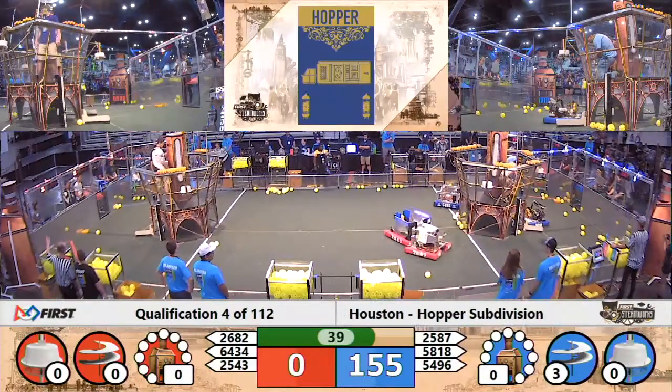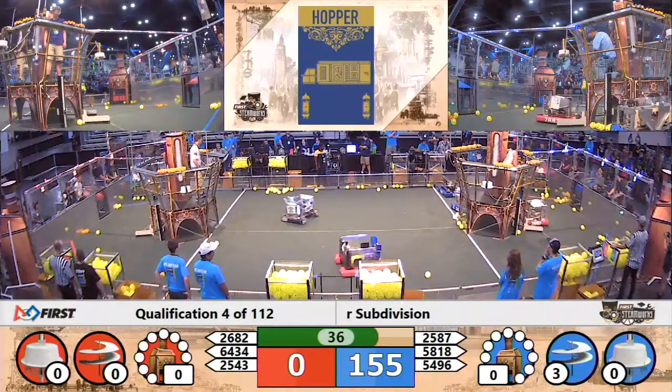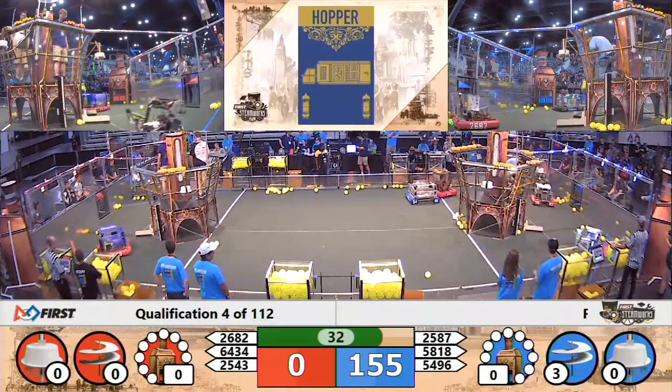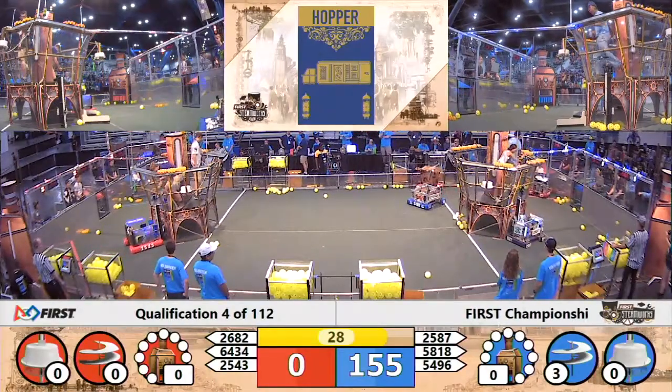58-18. Blue Alliance — Riviera Robotics dropping off that gear, and the pilot's got it. The pilot holds up a four symbol — looks like they're four gears away from that fourth rotor.